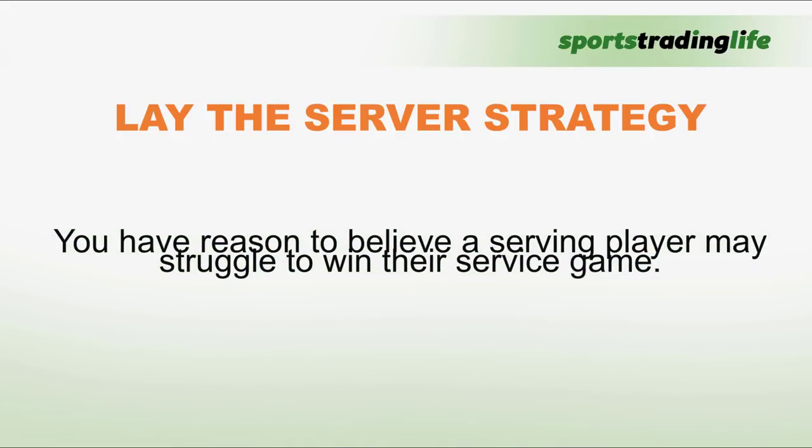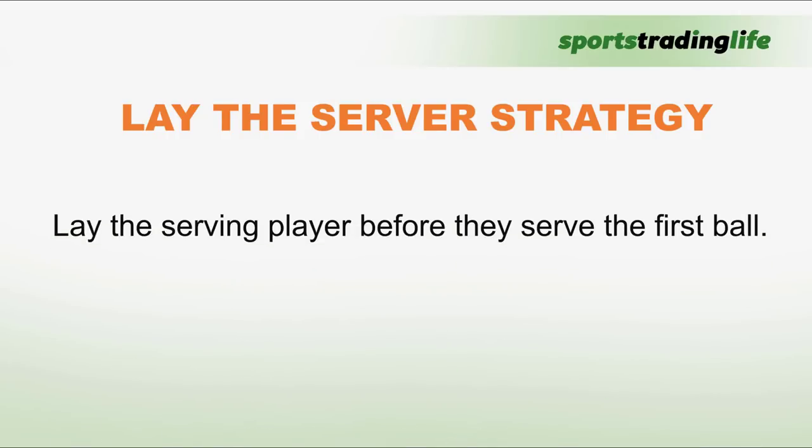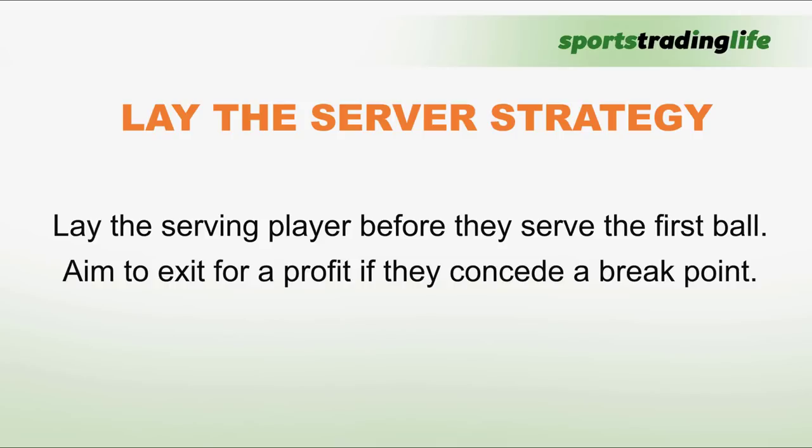You have to have a reason to believe the serving player is going to struggle to win their service game — that is the first thing you're looking for. When you do, we're going to lay the serving player before they serve the first ball of the game. The basic aim is to exit for a profit if they concede a break point. We want the other player to win the service game, and then we get a nice price swing.